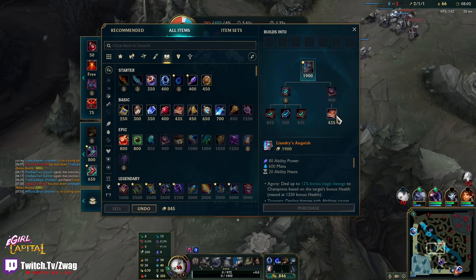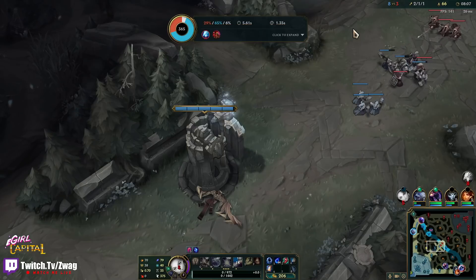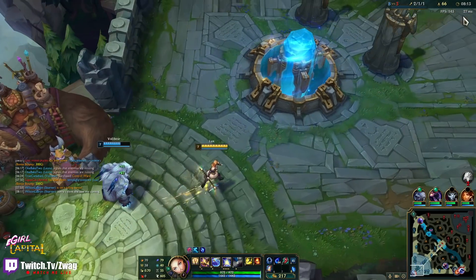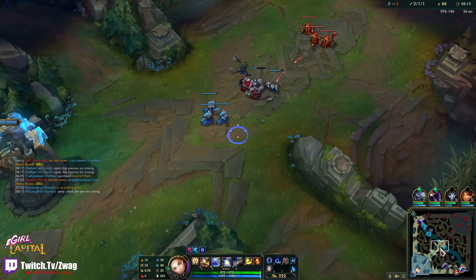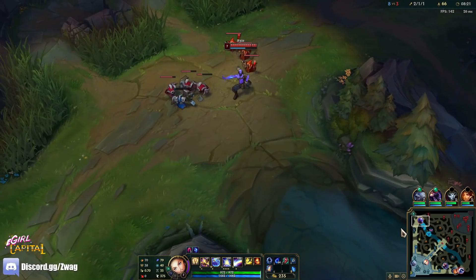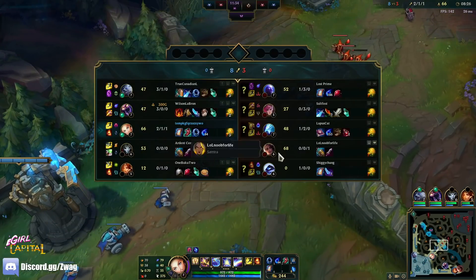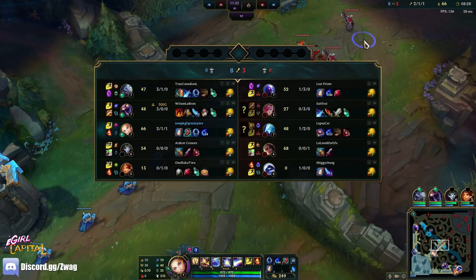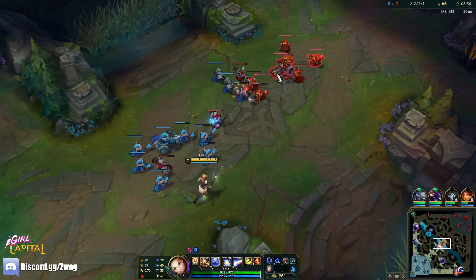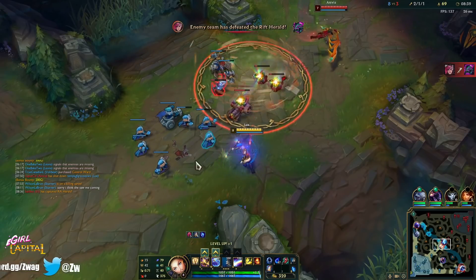We don't have enough for this book — we might want to respawn. We're going to go cooldown boots. Pretty even all around. Once we get Liandry's, our E just clears everything. It won't leave them low like that — it'll just burn them to death.